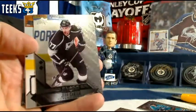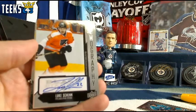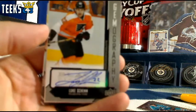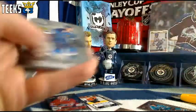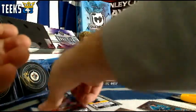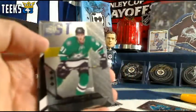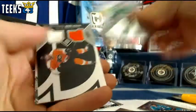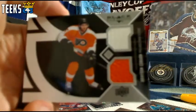Next up we've got a Jeff Carter for the LA Kings, and behind that we've got an autograph of Luke Shen for the Philadelphia Flyers, going to Lord James the First — a Gemography of Luke Shen.